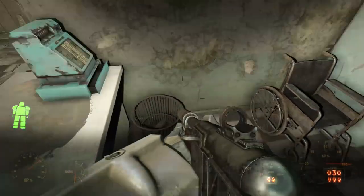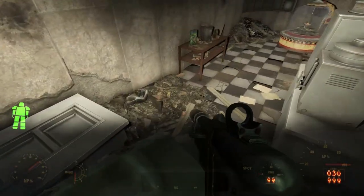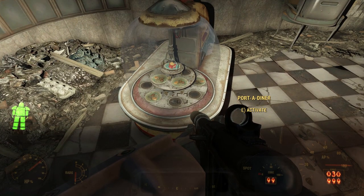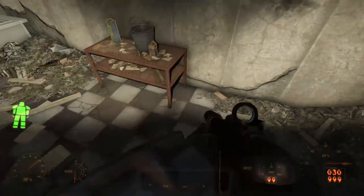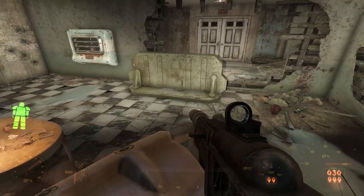Heading out and going through the northern door, we get to a kitchen — likely a cafeteria serving patients and family members. We find a cash register, so transactions went on here; this wasn't just for staff. And in here, we find a Nuka-Cola machine. No matter how many times we try, we just can't get that perfectly preserved slice of pie.